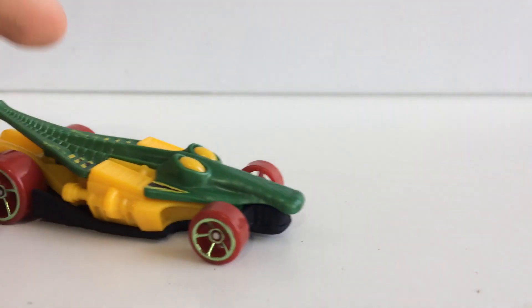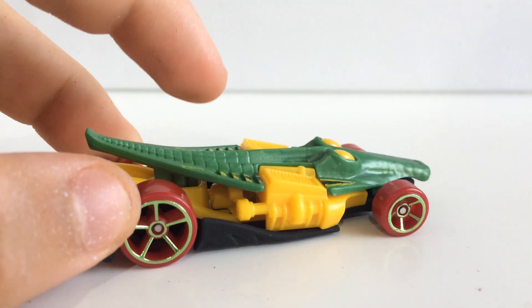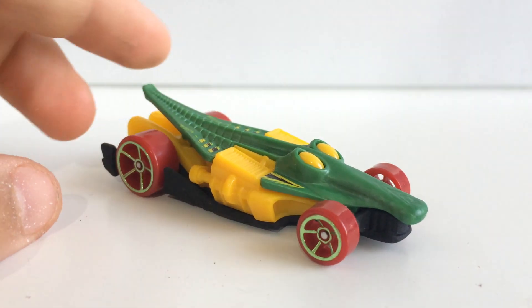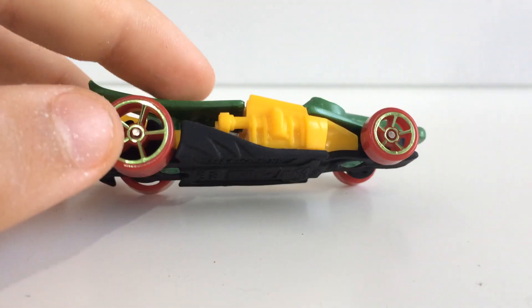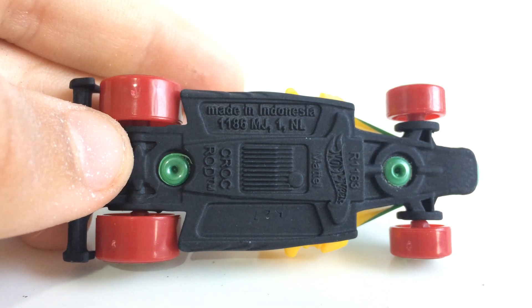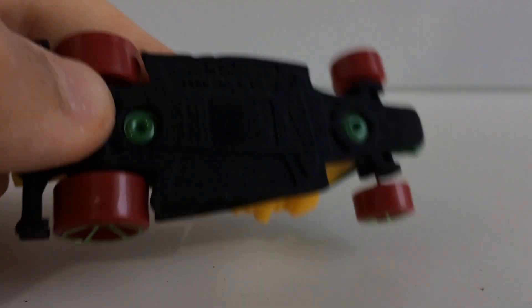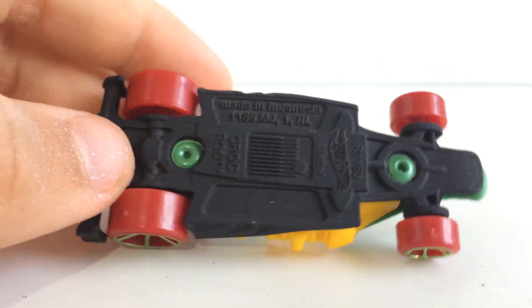Alright, here we have a model that I used to have when I was a kid - this is Croc Rod. I don't remember what colour I had this in, but I do remember the body part here. This was green, and that's pretty much all I can remember. It was probably from around 2005 or so, if it got a release then. But here we have it back again in this 5-pack. And wow, that paint on the bottom - that is very nice, just matte black colour. I don't think we've seen that in a while, just very nice clean looking finish on that, just looks very cool.